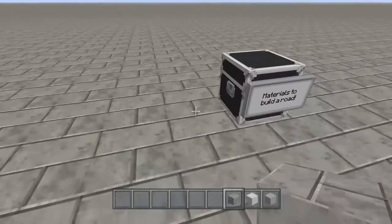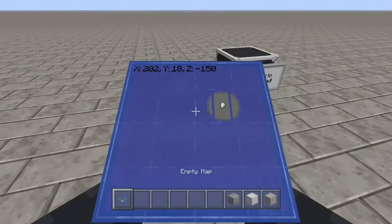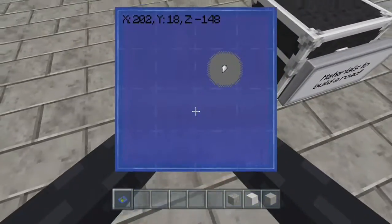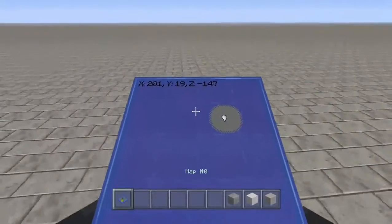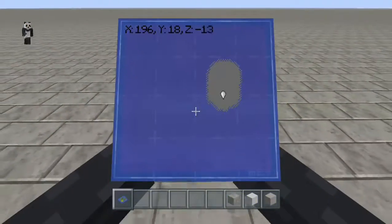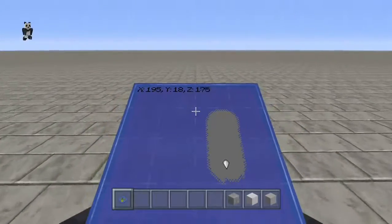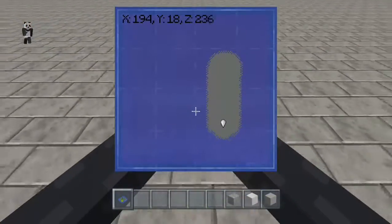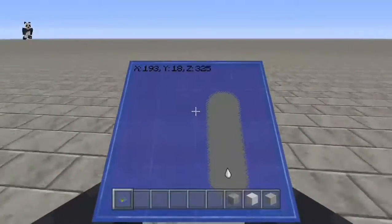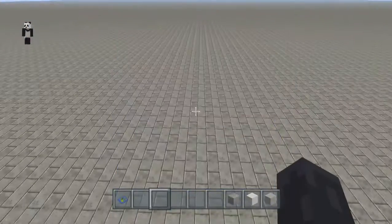All we want to do first is make sure that we're roughly in the bottom half of our map, so we're going to go to the bottom half of the map. You'll see why when we do a city plan. This looks really weird when you're flying like this because it looks like you're going literally nowhere — but I think this spot will do, this is good.